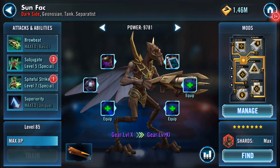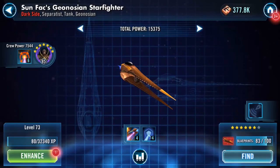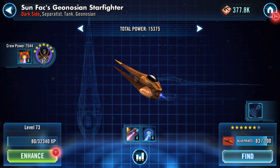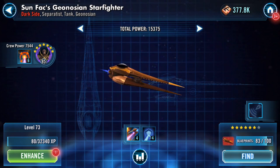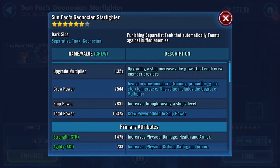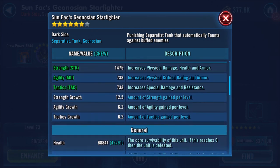He also has a ship, and his ship is doing quite well. I'm 17 shards off from getting it to seven stars. Total power on the ship is fifteen thousand three hundred and seventy-five, of which seven thousand five hundred and forty-four is made up by Sun Fac himself.